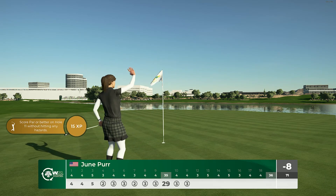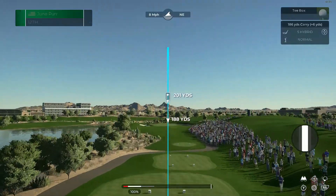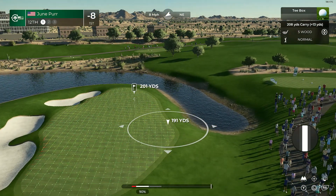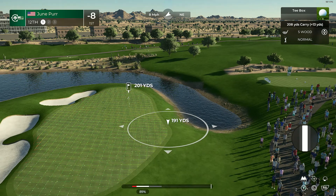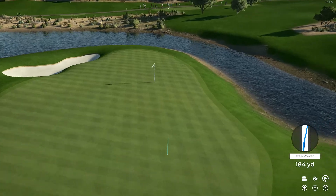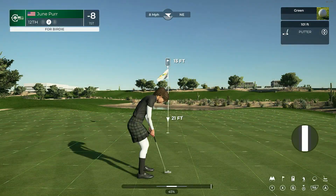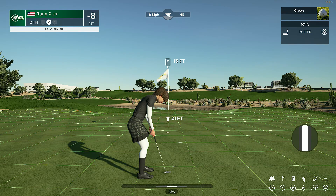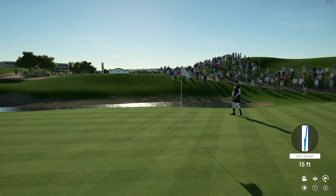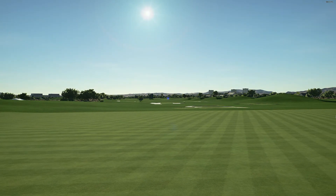Eight birdies on the card, and that will take her to eight under. She's currently in first position. The 12th at TPC Scottsdale is a par three measuring 192 yards off the back tees. Not much to this hole except the bunkers left to be avoided, although water can sneak in on the right up near the green if anything is slightly pushed. Pretty good shot there — 13 feet to the hole. That was a gallant attempt. This one's for par — well, hold. Let's move on to the next. Leading by five shots after that.